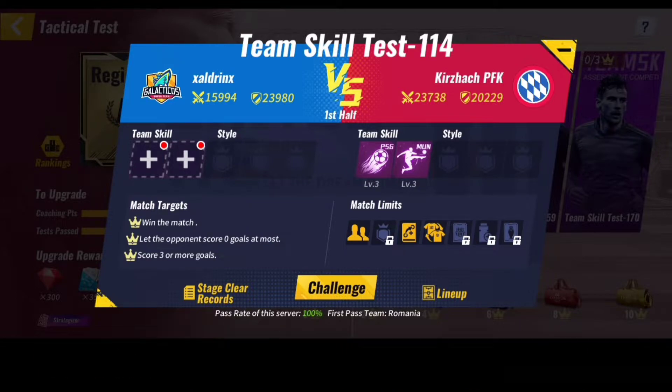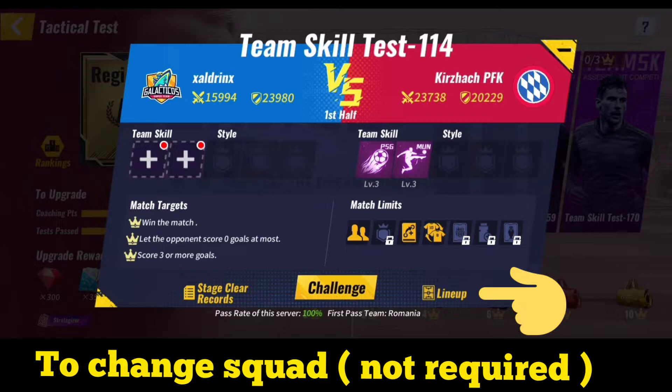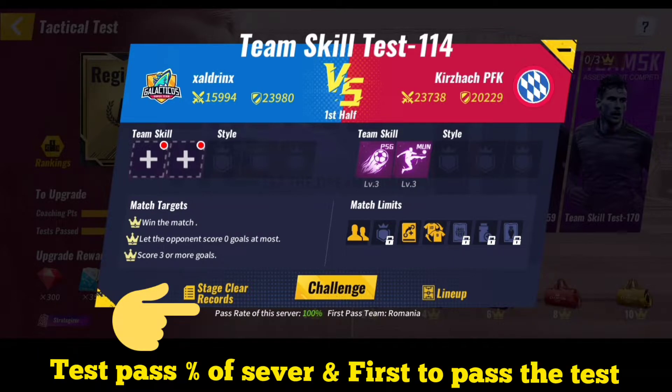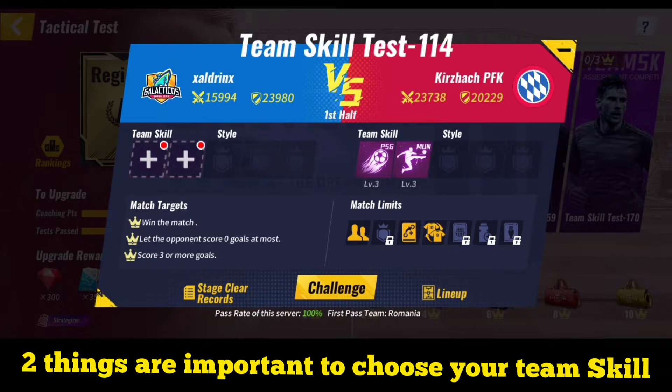Lineup is where you can change the lineup of your team. This is mainly required only if you have to loan any player to your alliance. Right at the bottom it will show you the pass rate of this test, and it will also show you which person in your server has passed the test first.